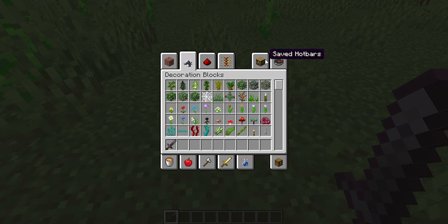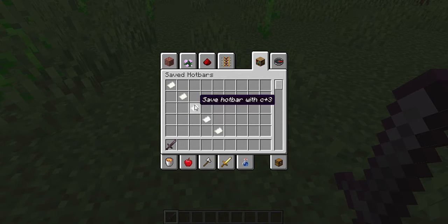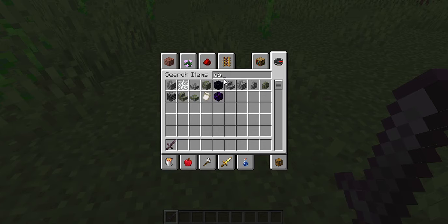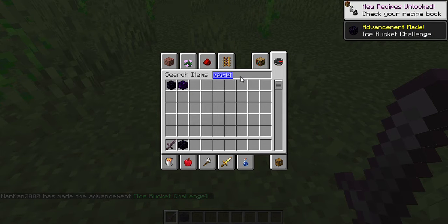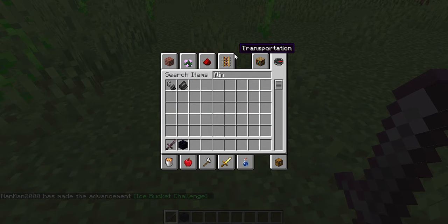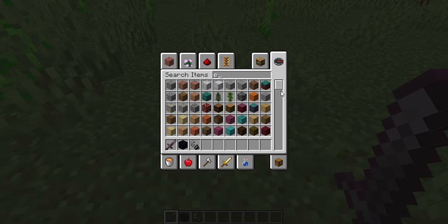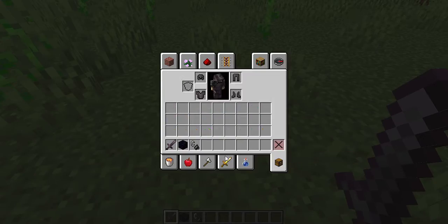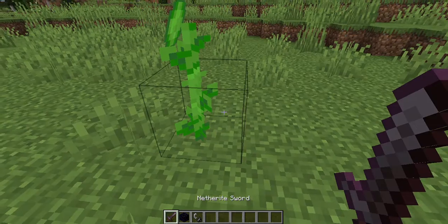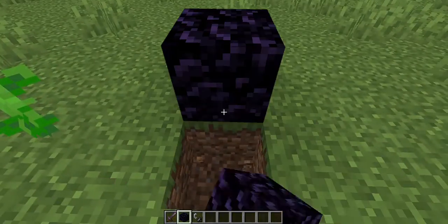I want to go into the nether to see what they added. Let's search — obsidian. Wow, crying obsidian, that's nice. Let's do flint and steel. Wait, how do we exit? I accidentally dropped my sword. Alright, let's build.